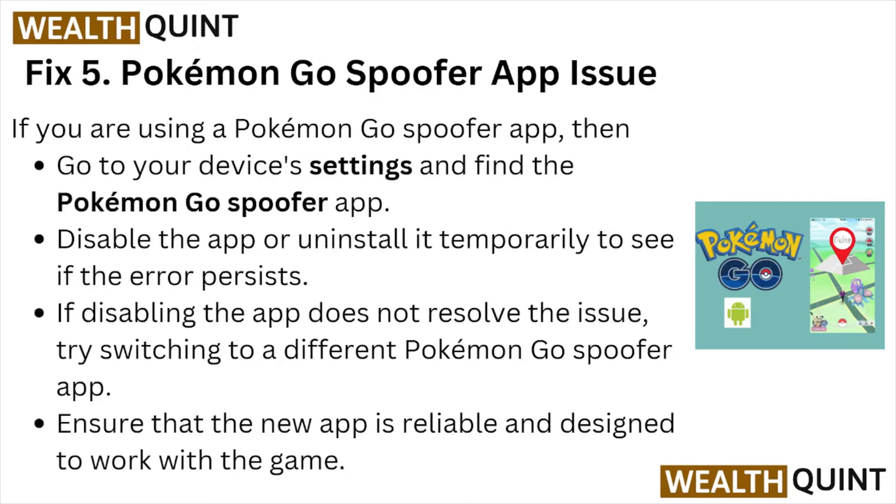Fix number five: Pokémon GO spoofer app issue. If you are using a Pokémon GO spoofer app, go to device settings, find the spoofer app, and disable or uninstall it temporarily to see if the error persists. If disabling the app does not resolve the issue, try switching to a different Pokémon GO spoofer app. Ensure that the new app is reliable and designed to work with the game.